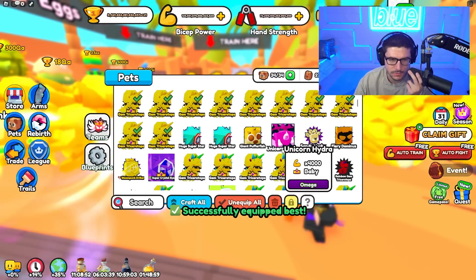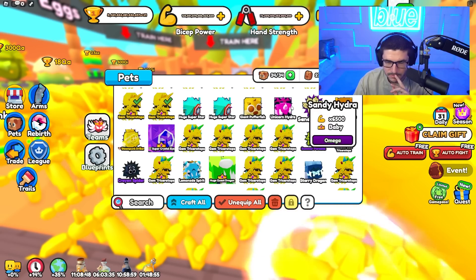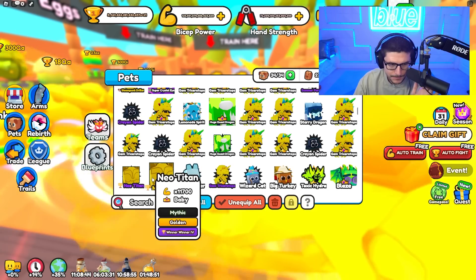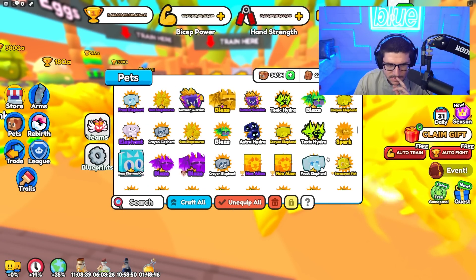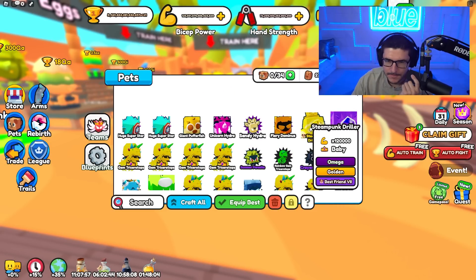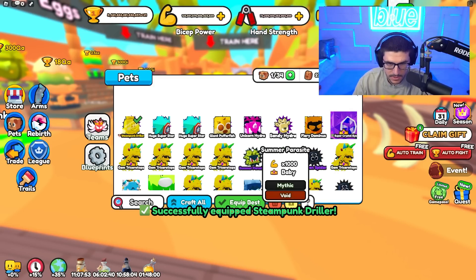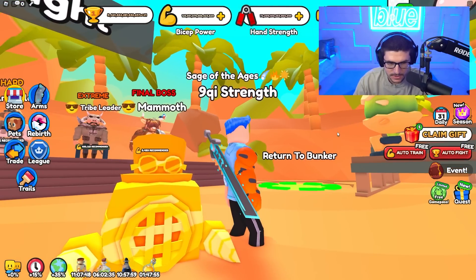I unequipped all my lucky pets which was probably a bad idea because I wanted to see if that pet I just got was part of my best — it's not. Let's take a look at it. The steampunk driller — it's an omega. There it is: 120,000 as a baby, and it says zero exist. I don't think anyone's hatched this.